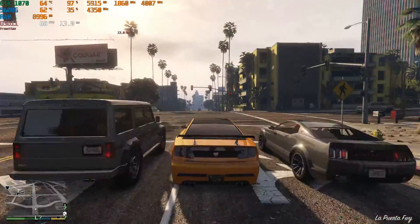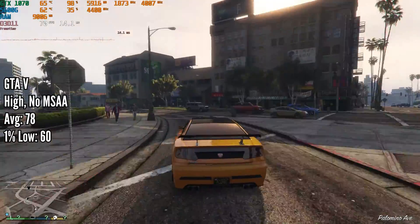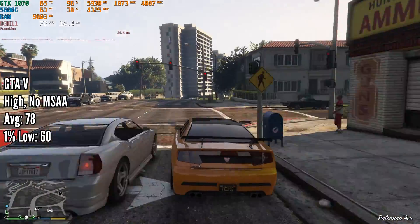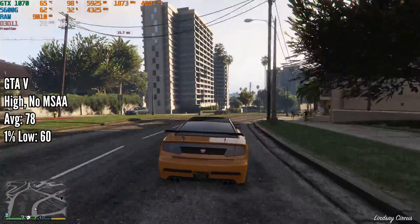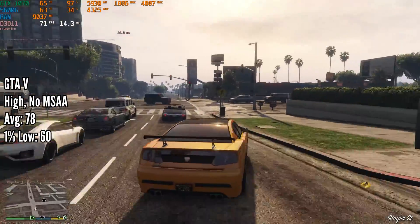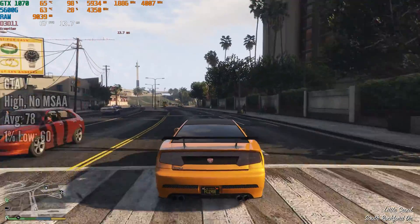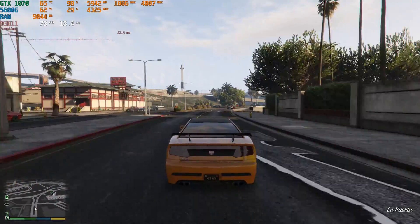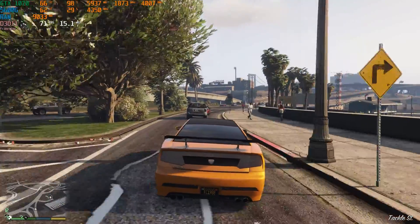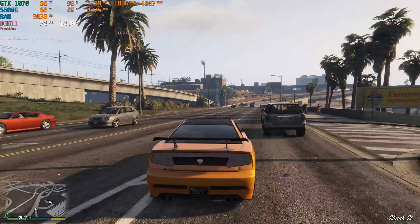GTA 5 is up next — a staple in my benchmarking roster that I always have to include. We set the settings to high with no MSAA enabled, since you don't really need it at 4K, and no advanced settings enabled either. This got us 78 FPS on average with a 1% low of 60 FPS. It was a nice smooth experience with no hitches or stutters and the game looked pretty good.